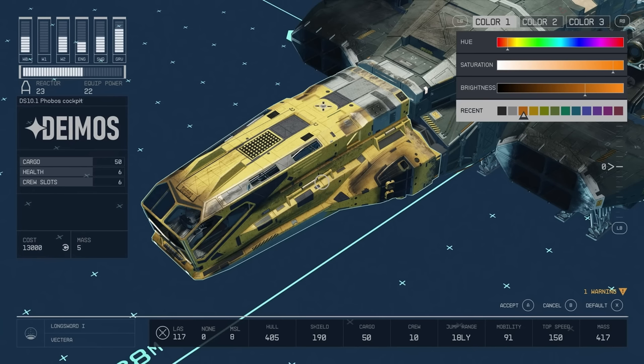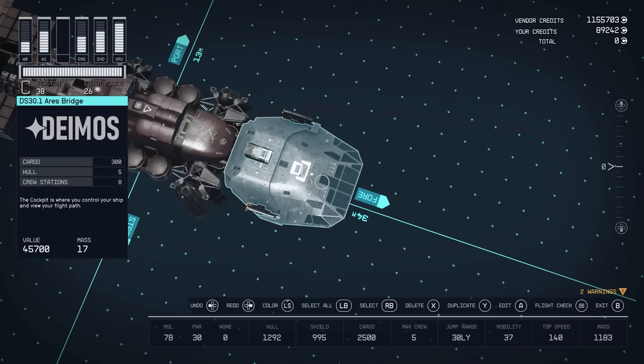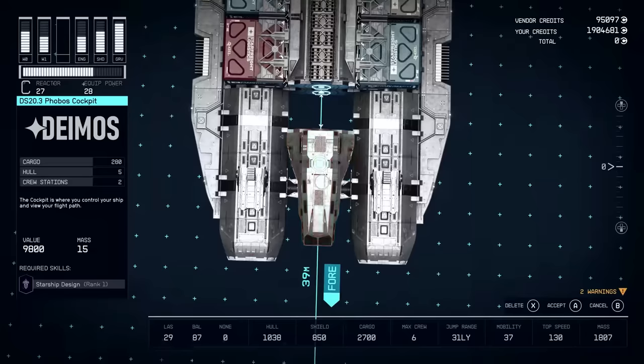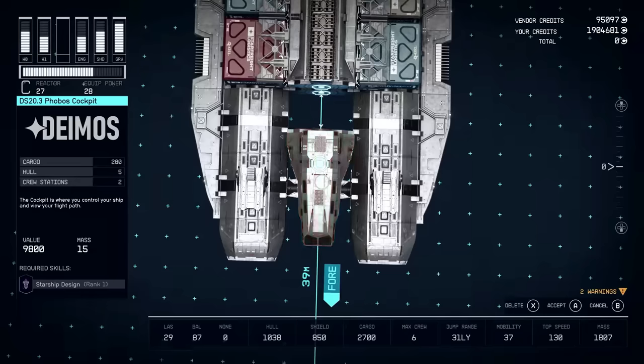The cockpit is where you'll control your ship, view your flight path, and where crew can be situated. Every cockpit comes with a small amount of cargo space, some hull contribution listed as health in the 2022 images, and a statement on how many crew members can take a seat. I don't believe this is a modifier of max crew — most of that will be reserved for HAB components. It's possible this impacts how many crew members can provide contribution during flight or combat. There's also a Phobos cockpit with a Starship Design skill requirement, but in return you get a nice cargo bonus.